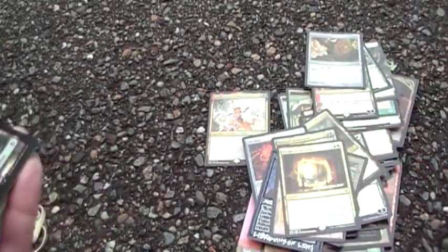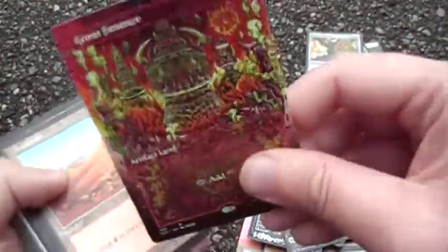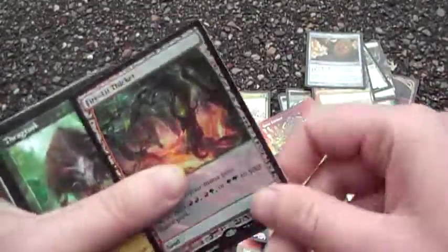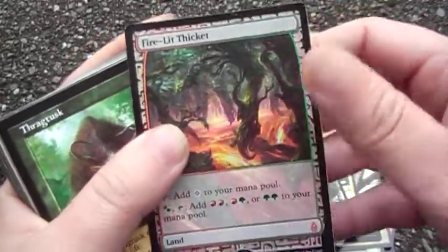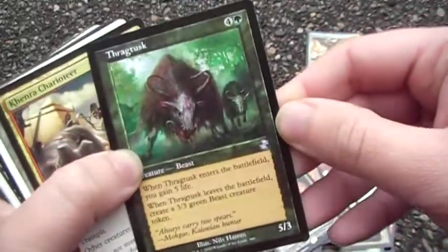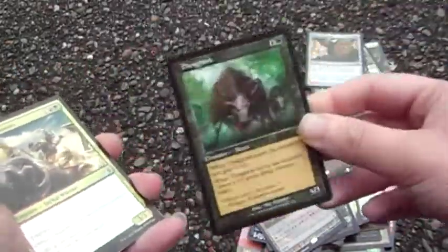You get to exile five cards and start playing them. Great Furnace because cool frame. Fire-Lit Thicket — getting the future-sight one in foil was too expensive so I went with the cheaper one.